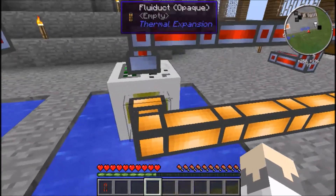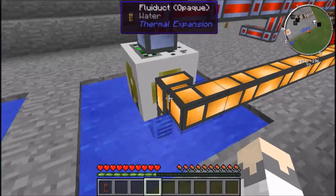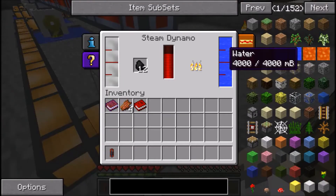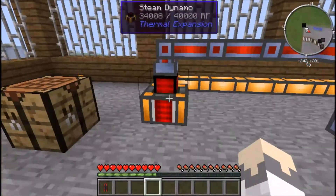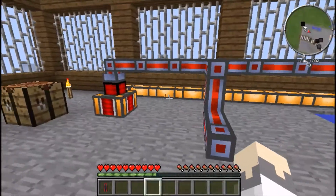You can see that it's turned on because it's brightly lit now, and as you can see power is going in. As soon as power starts going in, fluid will start traveling along the fluid duct into the dynamo. It'll continuously fill up - I had 3,000 before and now it's full to the top.